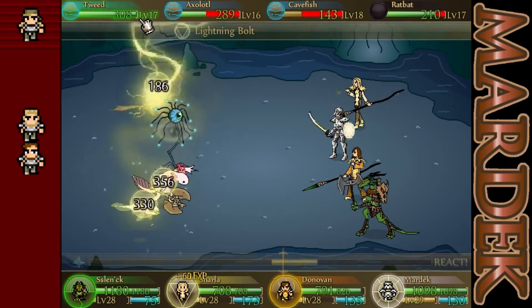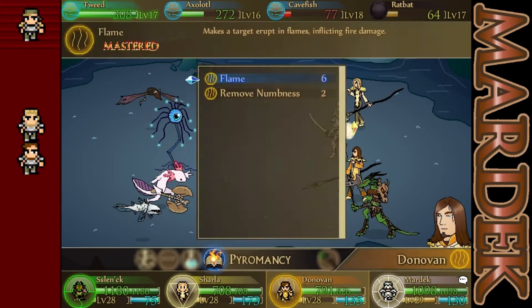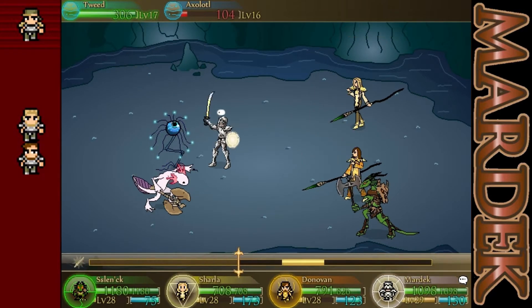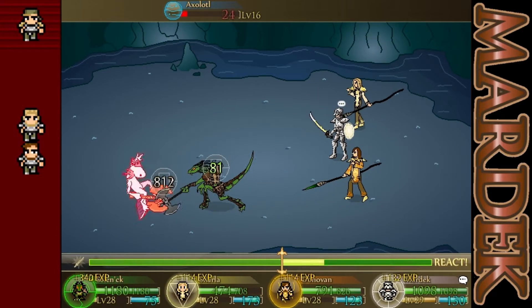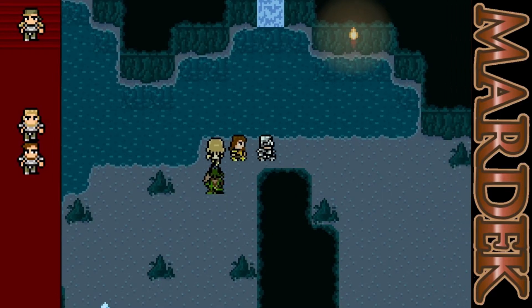So let's snipe him with a lightning bolt — I want to see three dead there. Silence gas, that's kind of annoying. Nothing we haven't handled before. Let's take him out with flame, maybe? Yeah, that'll work. And then the rest of these guys would take out this tweed pretty easily. And then this axolotl... never mind. These are very neat new enemies — the enemies seem to be really creative at this point in the game. I like that a lot.